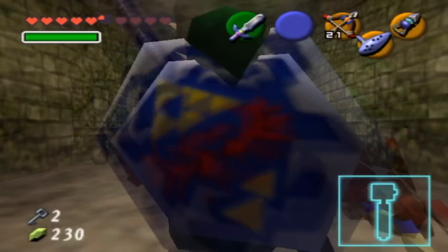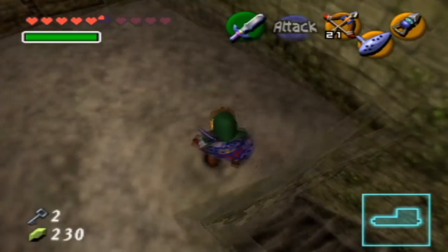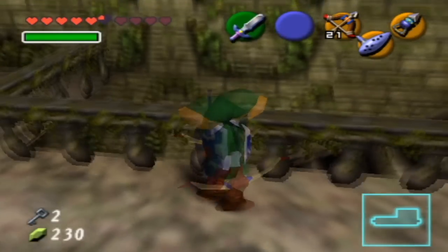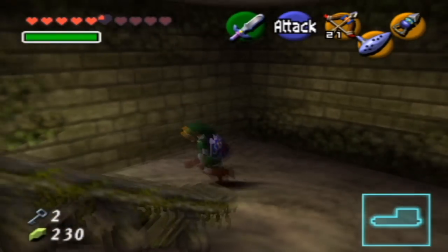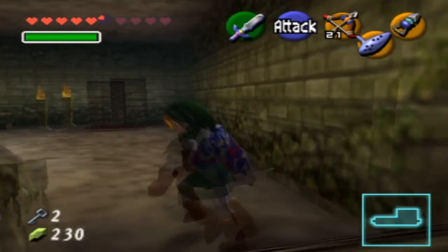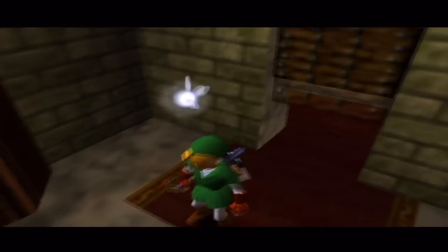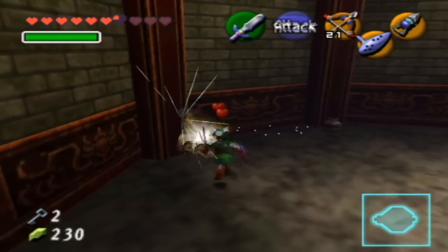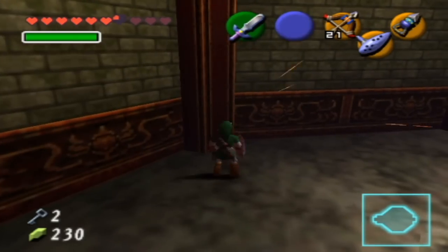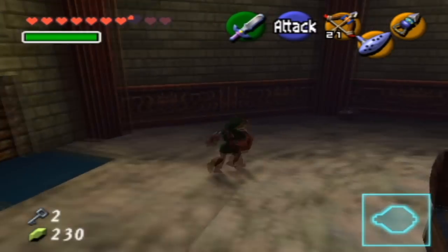Whenever I do this room, I'm just like, wait, what does it do? How does it change it? Alright, there we go. That wasn't even that much of a shortcut — why did I even do that? So now here we are back in the mini-boss room. I'm gonna get a little bit of health because I really need it.